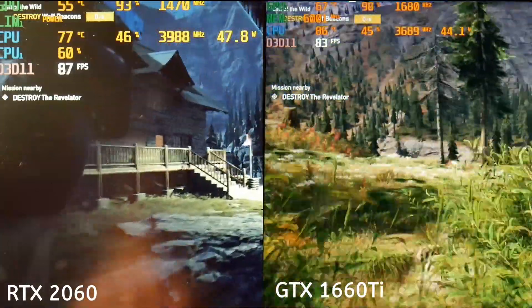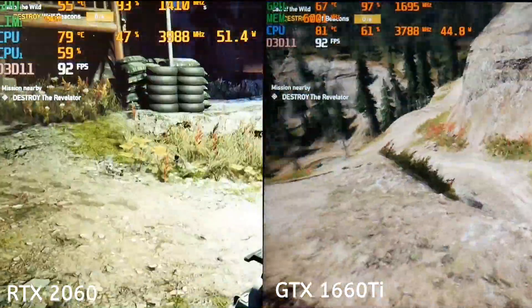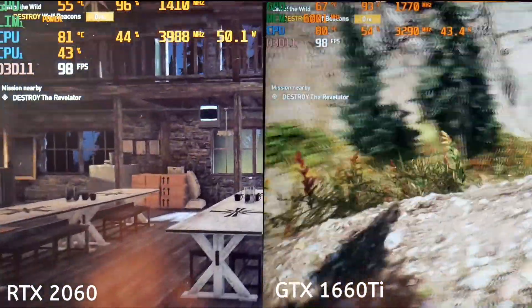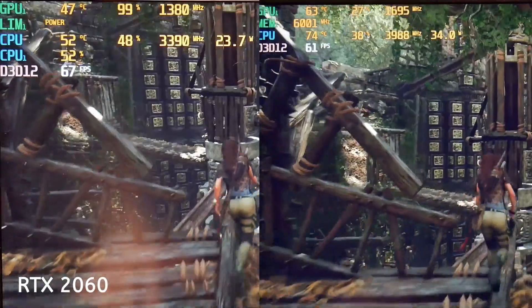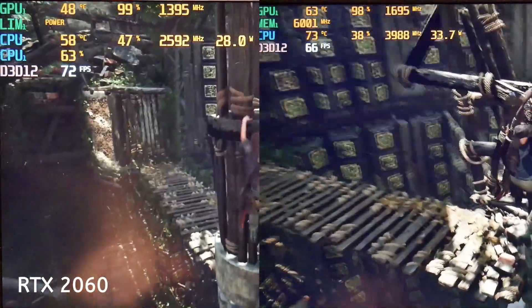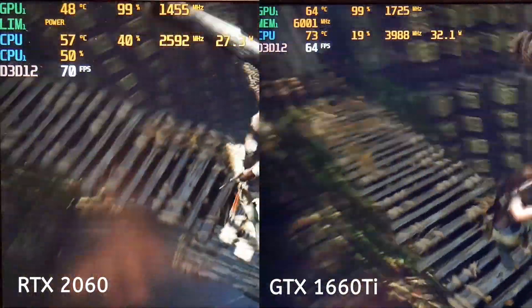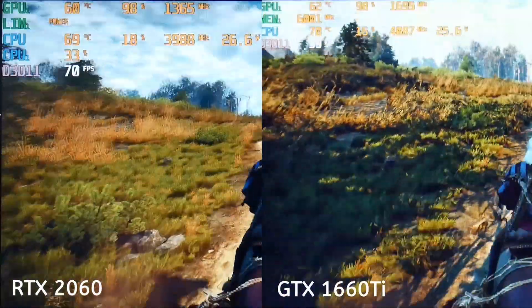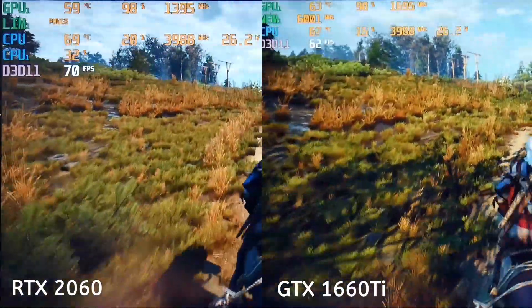Here's some actual Far Cry 5 gameplay with the 2060 on the left and the 1660 Ti on the right — frame rates vary but there's not a huge difference. For benchmarks I used the in-built benchmark tool. Here we have Shadow of the Tomb Raider DX12 highest settings, with the 2060 on the Mech 17 on the left and the 1660 Ti on the Helios 300 on the right, and the 2060 does perform better.